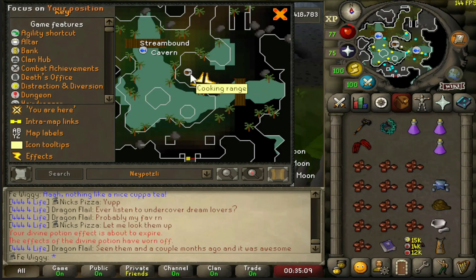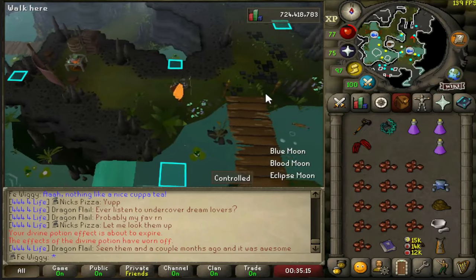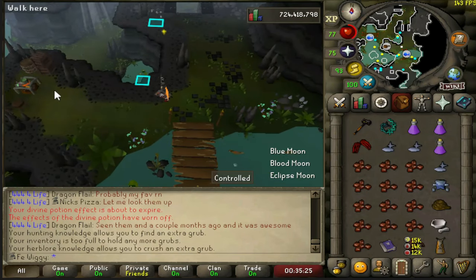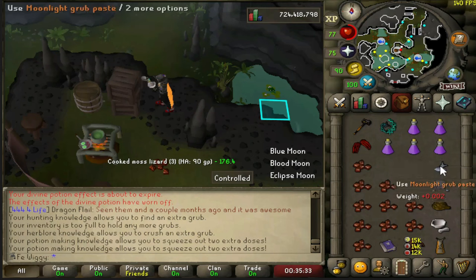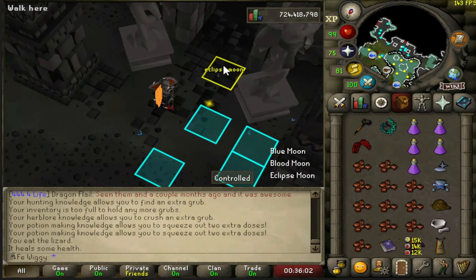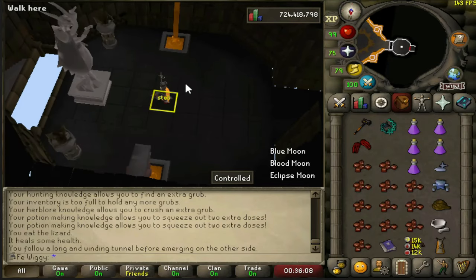I go to this place and gather some vials of water, then collect some grubby saplings - the Moonlight Grub. Use the pestle and mortar and you get the Moonlight Potion. Once I have the supplies with food and Moonlight Potions, I go to this place. I marked one tile here and labelled it as Eclipse Moon, just to know what kind of boss it is and what style I have to use. I'll show one run just to show you guys how I do it.